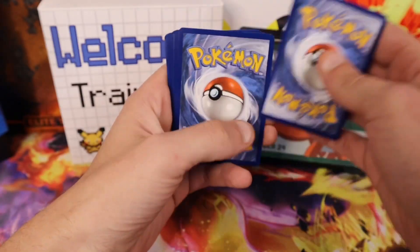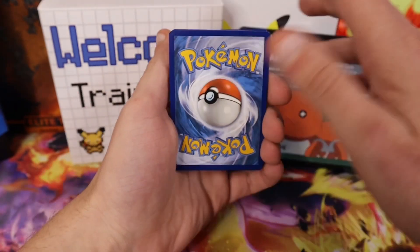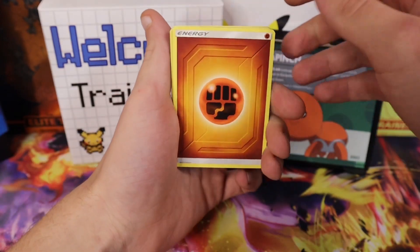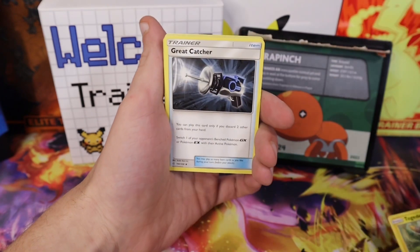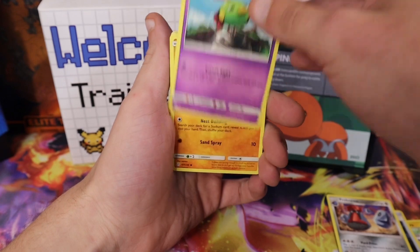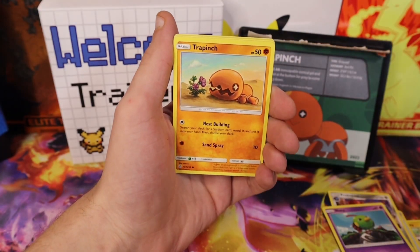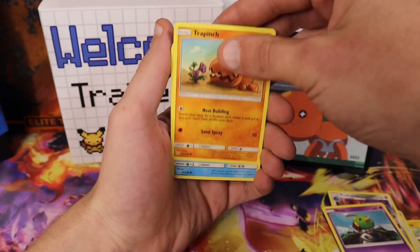Four to the front. Let's guess Water today. Ooh, we got a Fighting — Togademaru, Great Catcher, Probopass, Natu, Little Cutie. Would you look at that? We got Trapinch! Looks like he's trying to get that little flower.